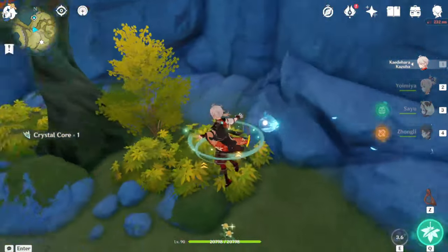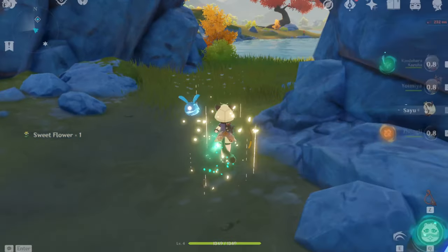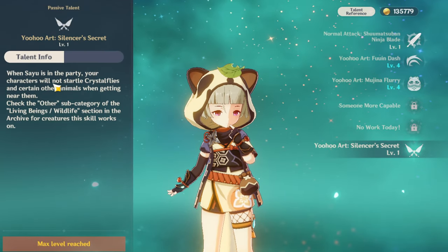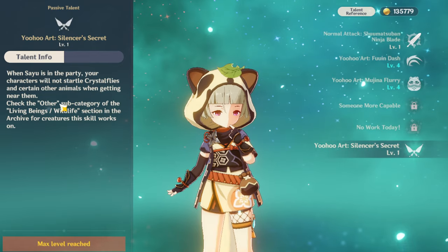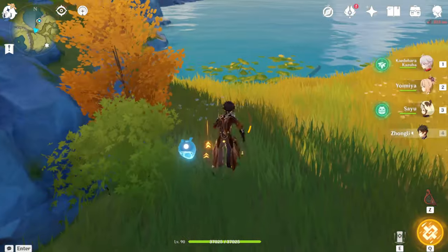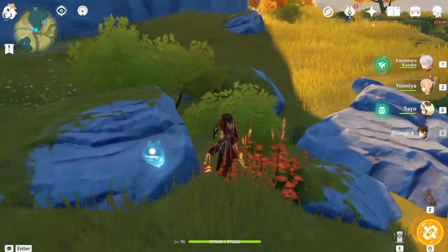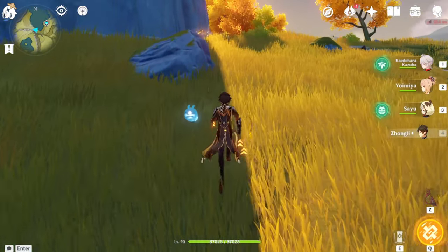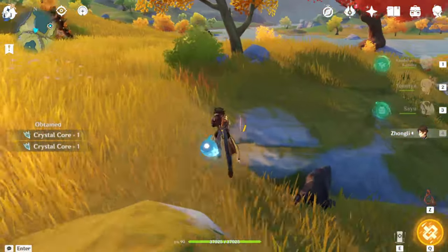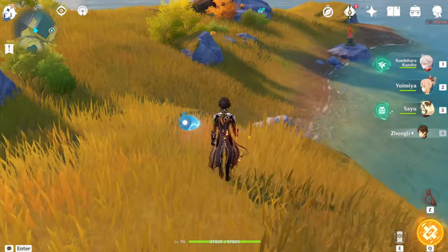Also, bringing Sayu along is actually quite important because Sayu has this passive where little critters won't run away from you until you pick up one of them — and if the one you picked up isn't nearby to the other ones, it won't spook the other ones. Sayu doesn't even need to be leveled in any way because that's her first passive.